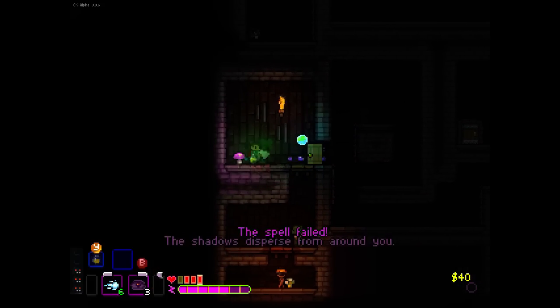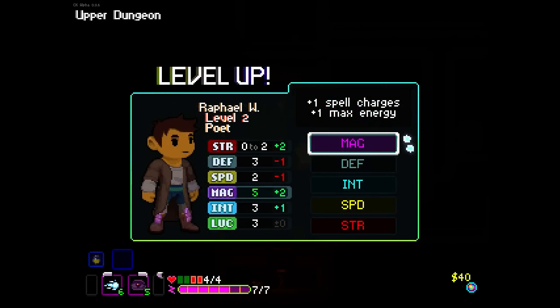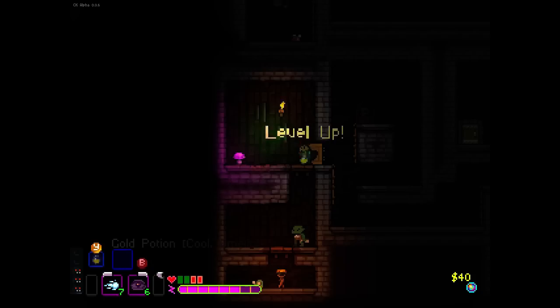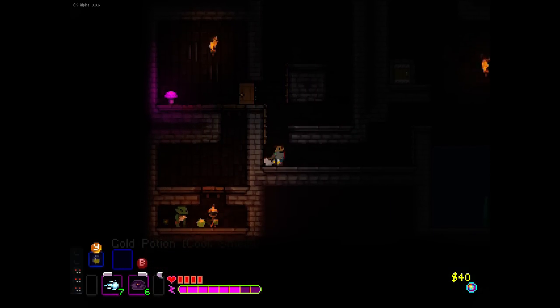I don't have enough magic to do it. So what should we put our points into? Probably magic. Give us an extra magic. Now we've got Incantation — spells cast instantly, but all spells cost more energy. Pretty cool. Innate Power — recover spells by finding books and descending. So descending is when you go through the door at the end. I'm also taking on poison damage. I'm going to go with Incantation because I quite like it. The voice acting — I didn't even expect the voice acting!